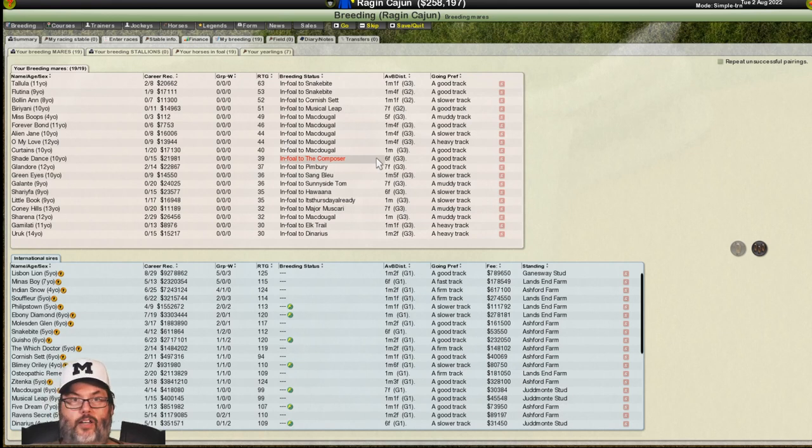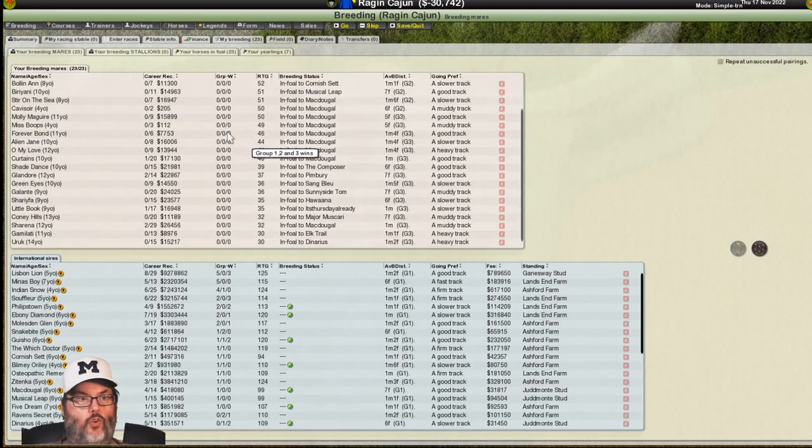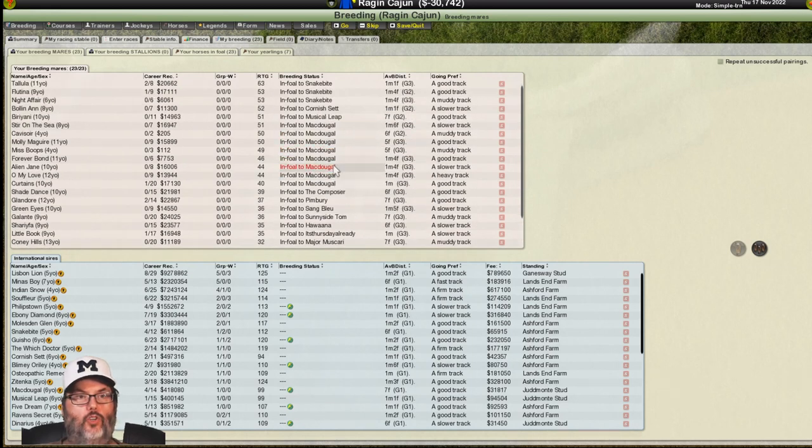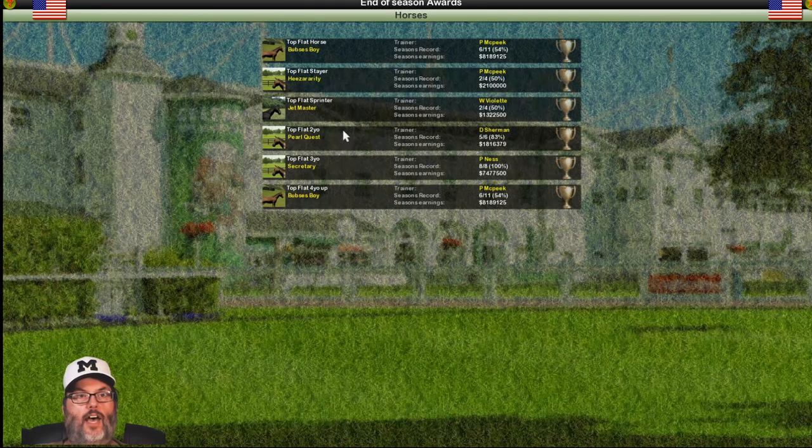I'm going to pause it here and come back at the end of the year to see how this works out. We are coming up to the end of the year. My list of breeding mares is up to 23 — they are all in foal, quite a few to McDougal, and a couple to Snake Bite. We've gotten a couple of nice horses, but we are $30,000 in the hole, which means we're going to have to sell some horses again. The top jockey is Saez, McPeak is the top trainer, and Thornton is the top apprentice.